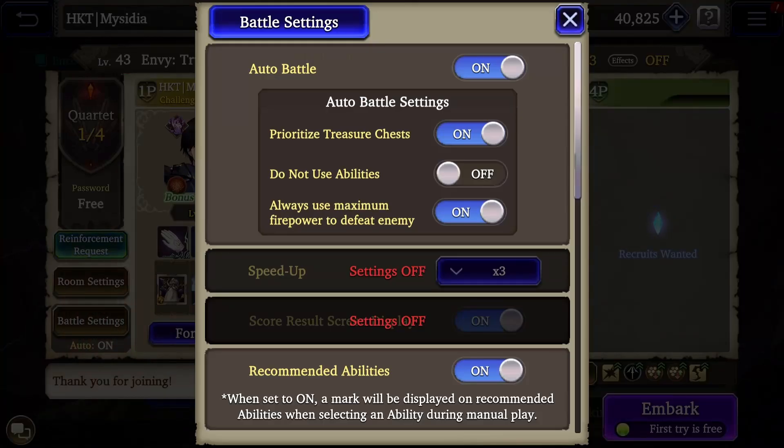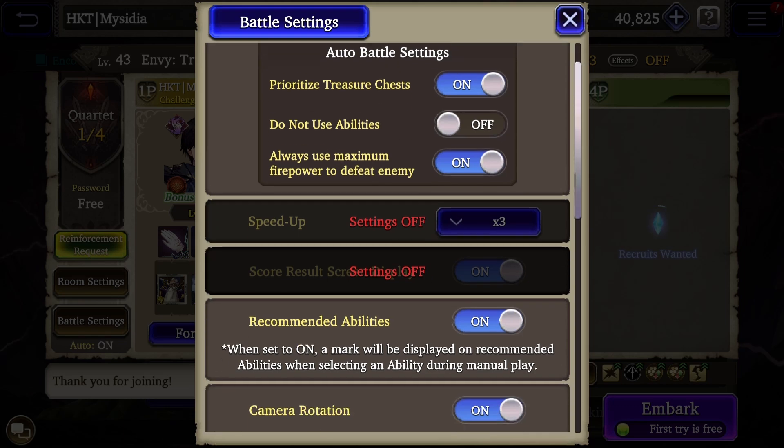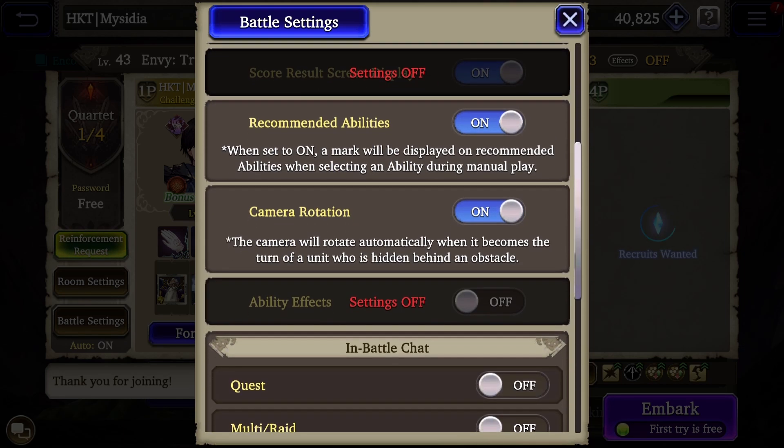If you are making a raid multiplayer room for other players, make sure that you set it to max speed and also set the ability effects to off.